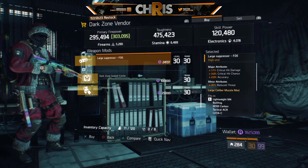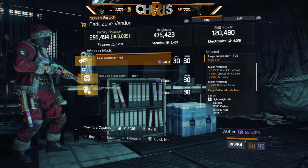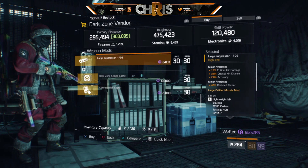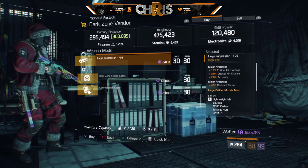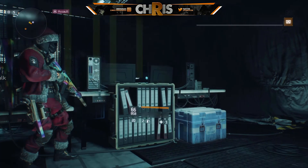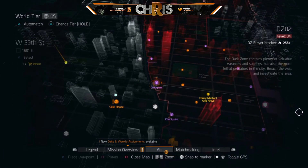There's also a large suppressor FDE with Critical Damage, Critical Chance, and Accuracy. If it had Headshot Damage it would be almost god-rolled, and the Critical Chance could also be higher, but this is a really good suppressor if you don't already own a god-roll one.